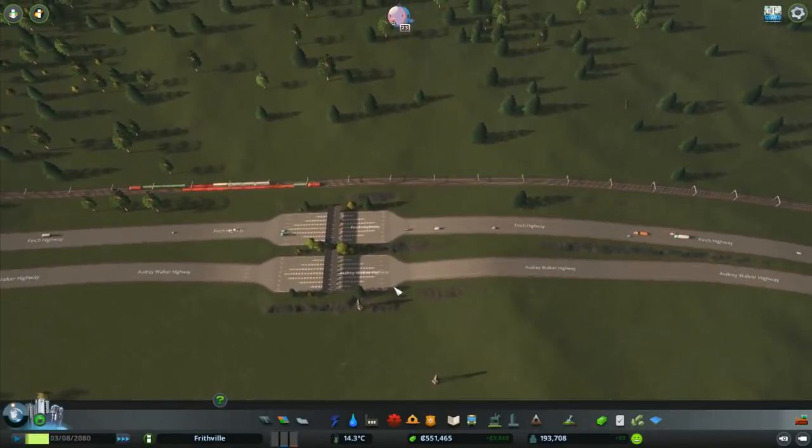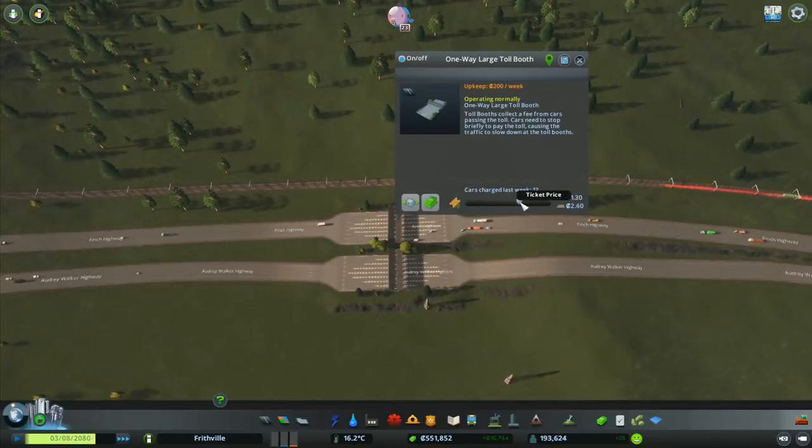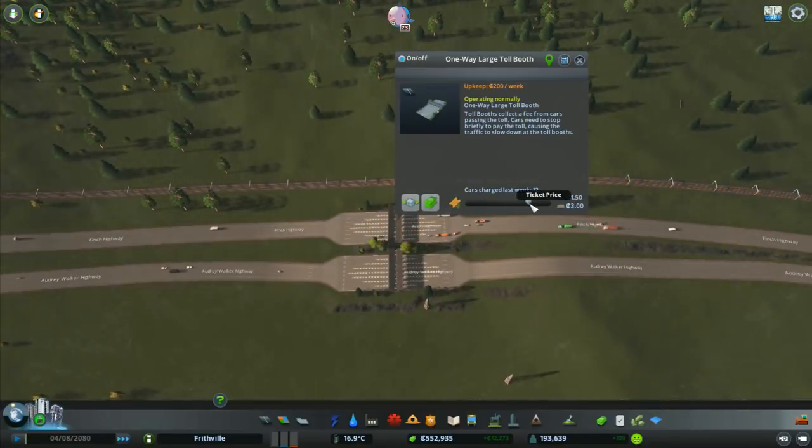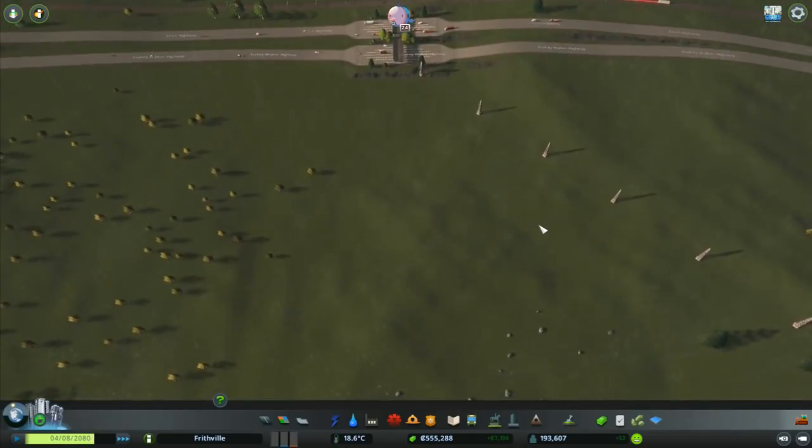Except for the two trees that are right next to it, but still, that's fine — we're going to leave them there. I put the ticket price up so that we got $1.50 and $3, and it's going to be the same on this side: $1.50 and $3 on there. So there's another section done.